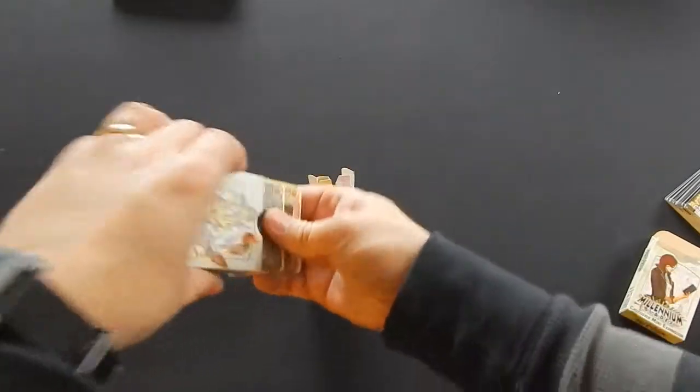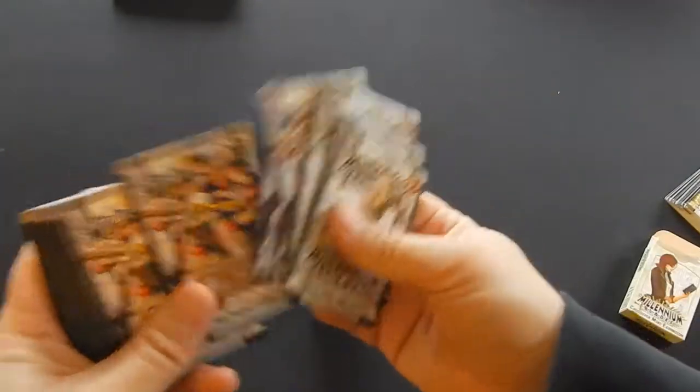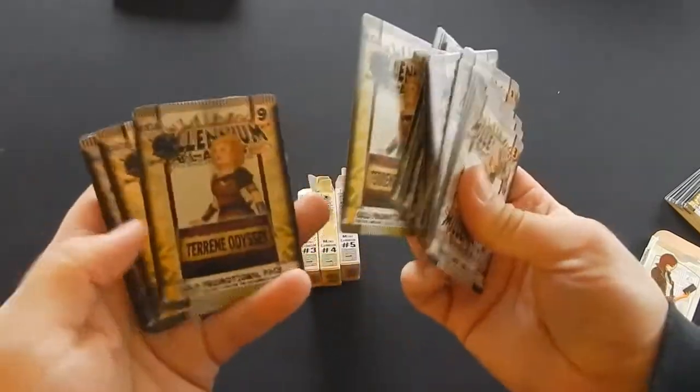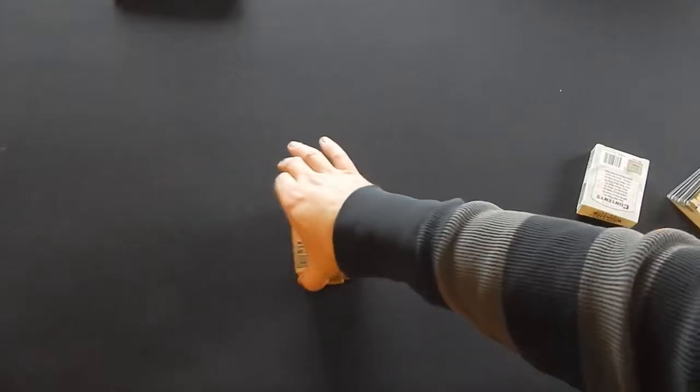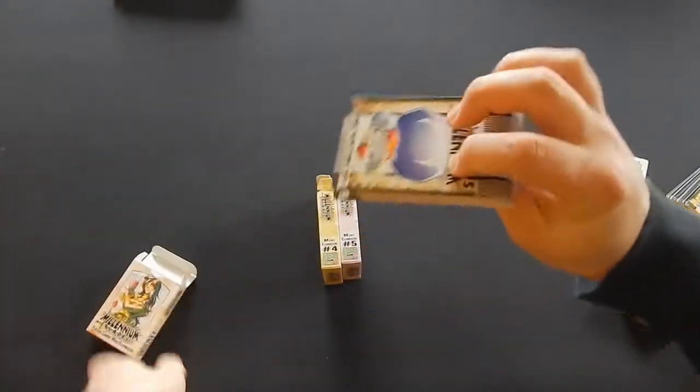The second one we're looking at is the Sponsors mini expansion. It has Mage Wars, which is kind of cool, UFS, Red Horizon, Terrain Odyssey, Neurohima Hex, Heroes Wanted, Frame Wars, Resistor, and Dragon Punch Extra.